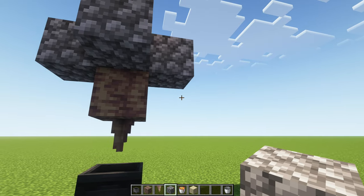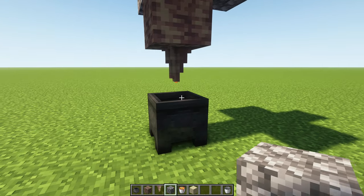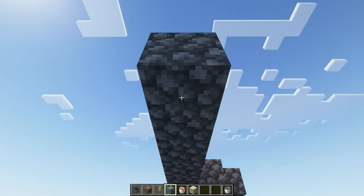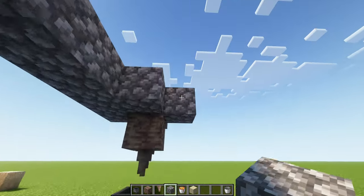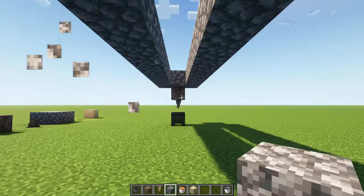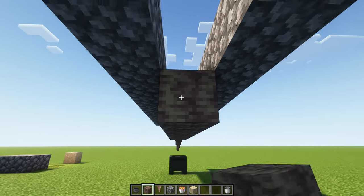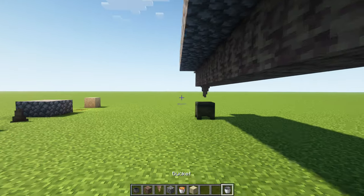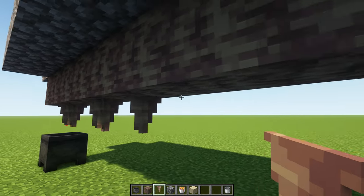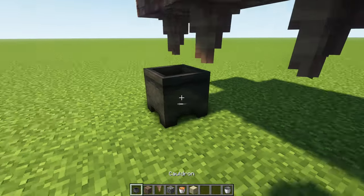Just think about how much you need and scale accordingly. We will build nine more of these to show you how they fill up — so that's 10 total. Just make a row; you can also make a square or whatever you like, it doesn't really matter. You can arrange these in whatever manner you want, just be sure that you can still access all the cauldrons with your bucket.